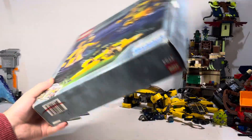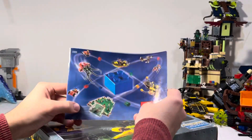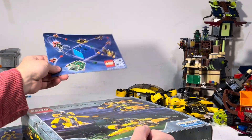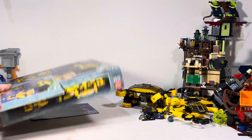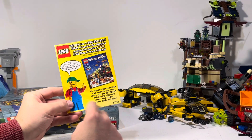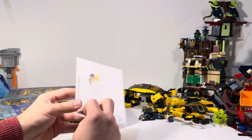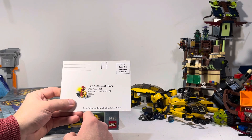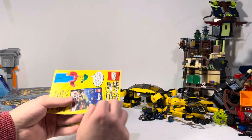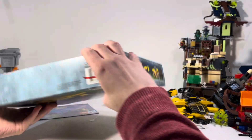There are some other pieces of paper, like the 2002 catalog — maybe I'll look at that someday, I have a lot of them at this point — and an ad for Lego Magazine with a brick-built minifigure, Lego Shop at Home, Connecticut. Maybe that's where this set came from, or maybe that's their headquarters. Yeah, that's about it for the extra materials.